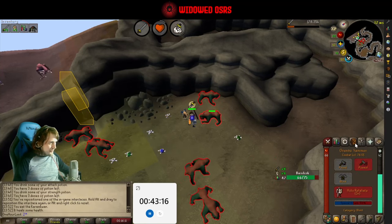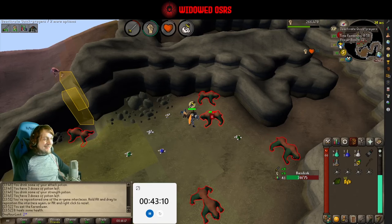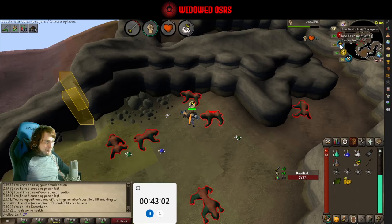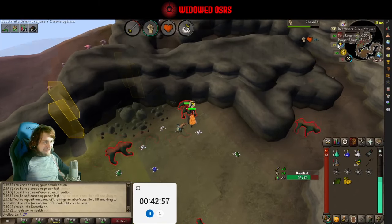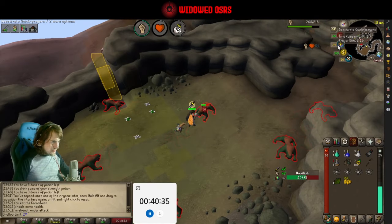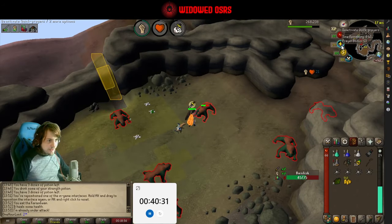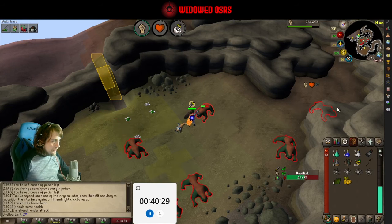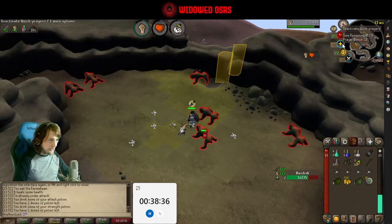We're on attack — we don't want to be on attack, we want to be on strength. I never even checked the attack style. Not used to using different weapons. Training attack's not bad, we will be doing it eventually — it's just we wanted to finish off our strength training first. Also, there's not an awful lot of drops coming from these.